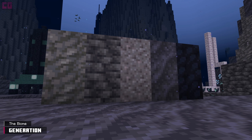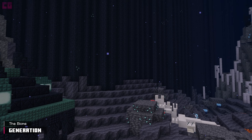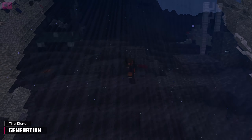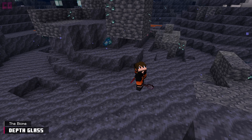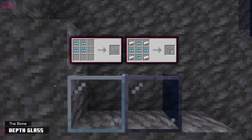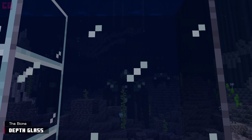The Abyssal Chasm is made up of mostly tough deep slate, gravel, muck, and abysmarine. Muck covers the floor and abysmarine makes up the outer walls. Muck slows those who traverse on it, and breaking the block may drop sea glass shards. These shards craft into vanilla glass and depth glass.